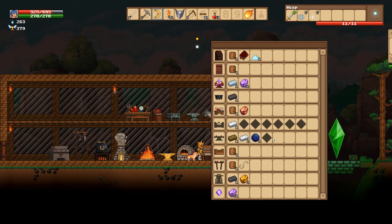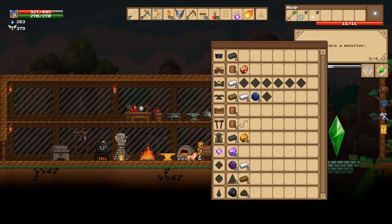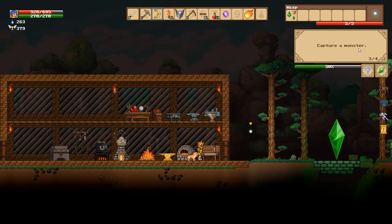I think that is in this menu. Ah, here it is — soul gem right there. Okay, now we need to capture a monster.